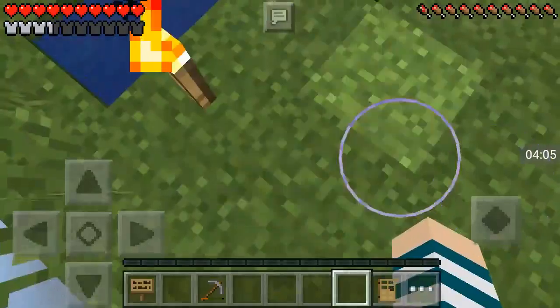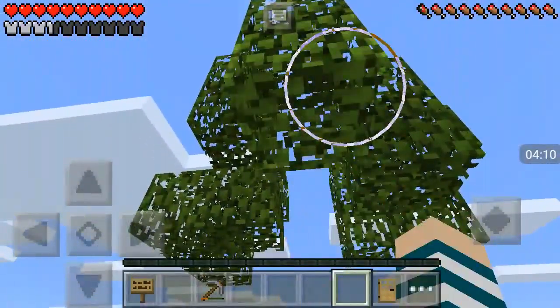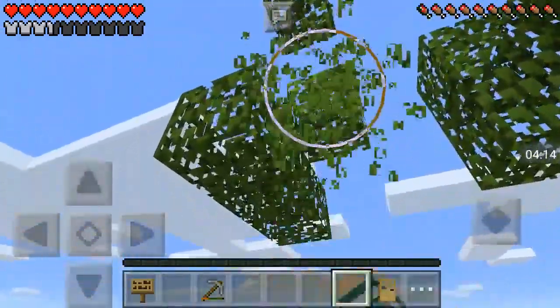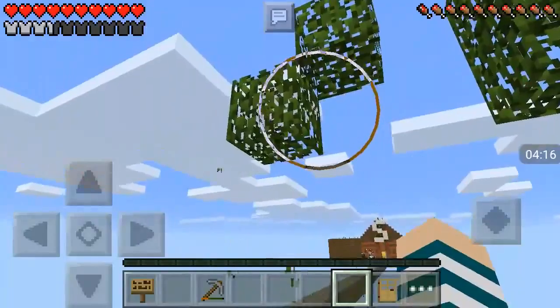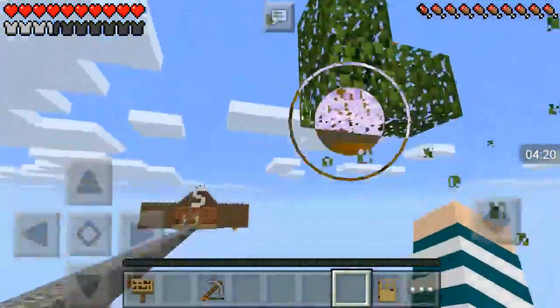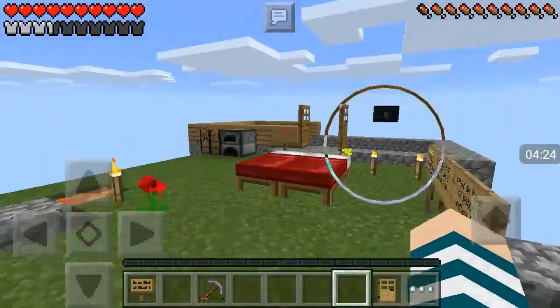I probably want to build like a mini farm, not a big farm. Let's just destroy this, because I've already got like a stack of saplings which they gave me at the start, so I don't need saplings. And we can have a look at what to get.